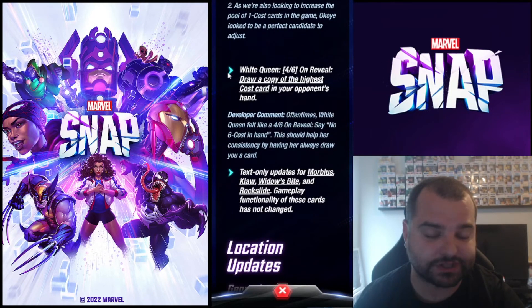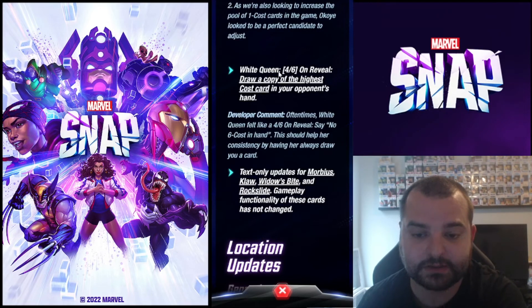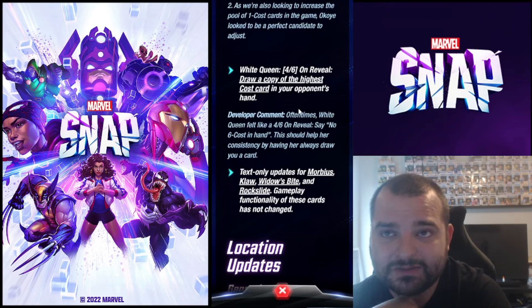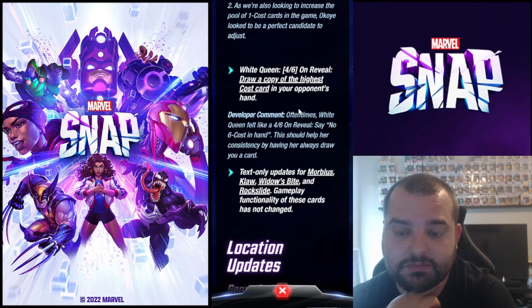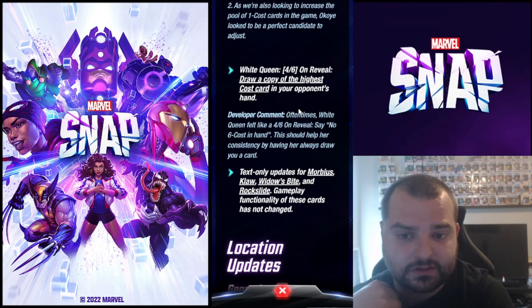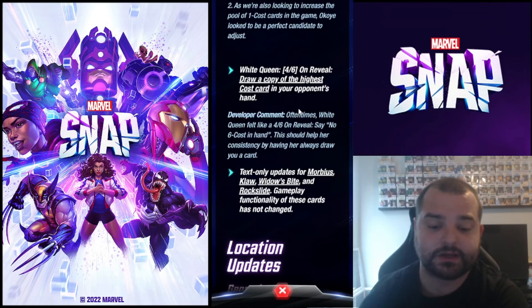Finally we have White Queen. She was a 4-6 and still is, but she changed from 'if your opponent has a 6-cost card, draw it from their hand' to 'draw a copy of the highest cost card in their hand' — so now she's a guaranteed plus one card. Four energy for six power is about average to slightly above average on the power curve. You get a guaranteed card from your opponent's hand, plus knowledge of what's in their hand. I still think White Queen is a little awkward to fit into a lot of decks, but her effect is actually quite powerful now — solid power, card advantage, and information all in one.